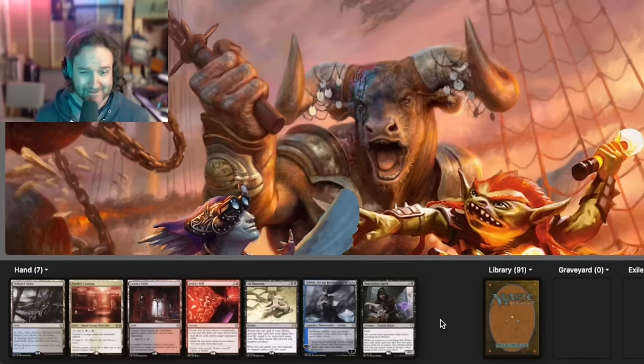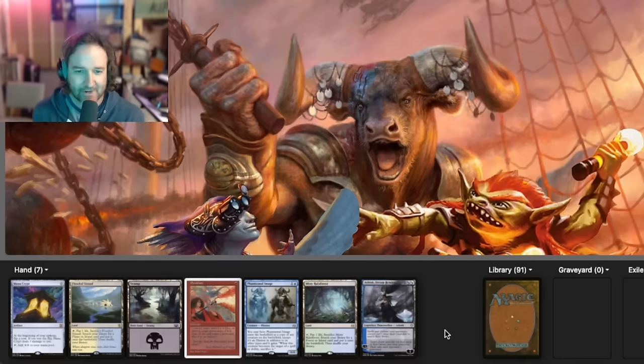I'm much happier with this package because we have Mana Crypt, Pyroblast, and Phantasmal Image — just a bit of interaction with a couple of lands. So what I'm going to do is pitch Ashiok and pitch this swamp, and work from the rest. I've got Malcolm on turn one and some mana to play with. Not so much on the card draw end, which sucks a little bit, but we'll take it from here.